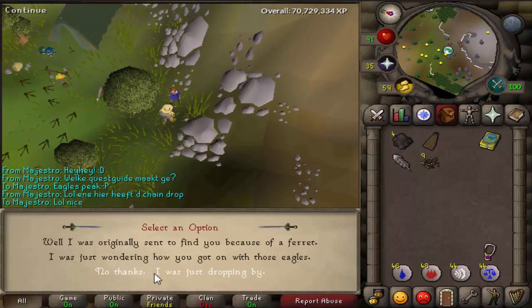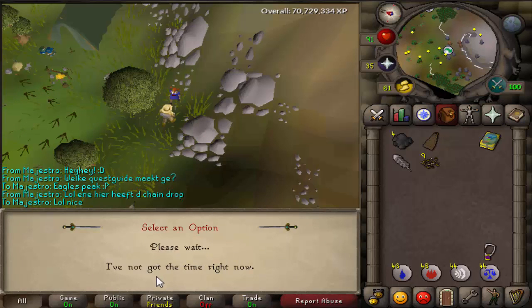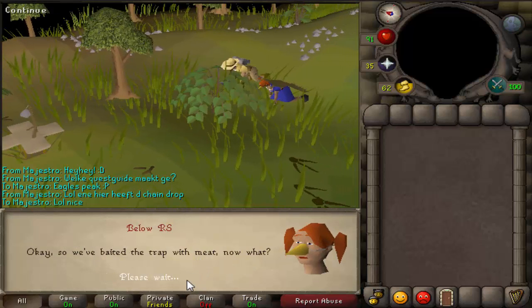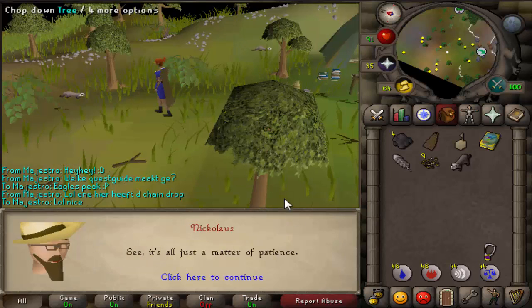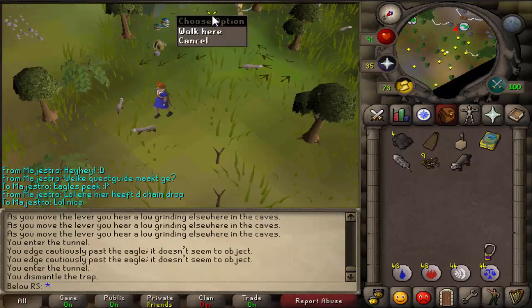You'll watch a cutscene where Nickolaus catches his ferret using a box trap. The ferret goes into it and you'll catch one. Check the box — it should automatically work — and now you have a ferret. After that, go back to Nickolaus.